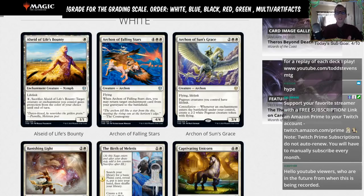We'll be breaking it down into colors. For those watching on YouTube, we're going to start with white. Our order is white, then blue, then black, red, green, and then multicolor and artifacts — we'll put those all together.